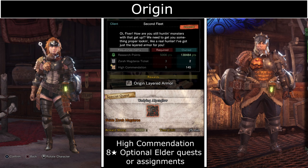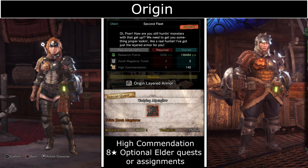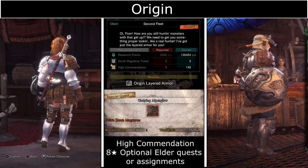Origin Armor requires Zora Magdaros tickets from defeating Arch-Tempered Zora in the event quest Undying Alpenglow. High Commendation tickets are obtained from defeating Elder Dragons in optional 8-star quests or the assignments.